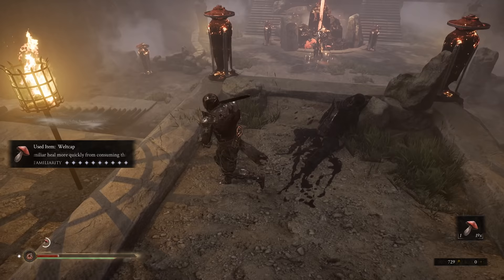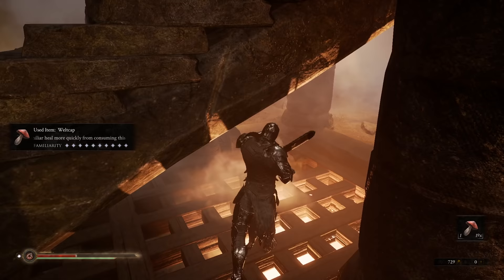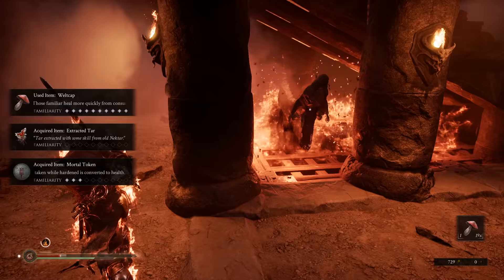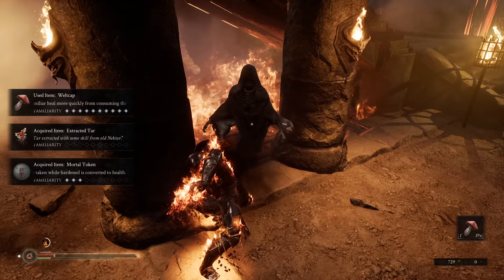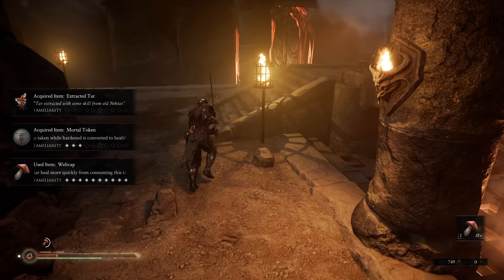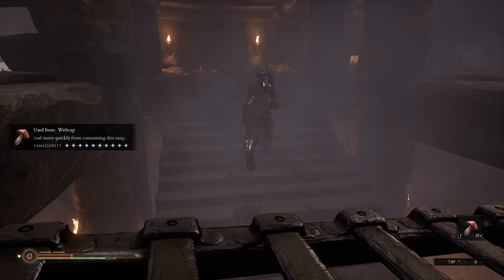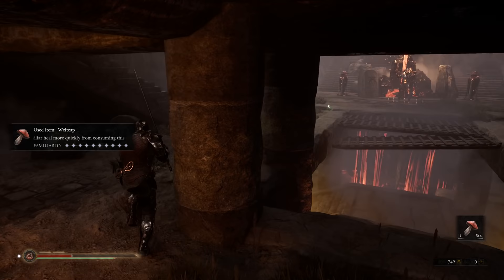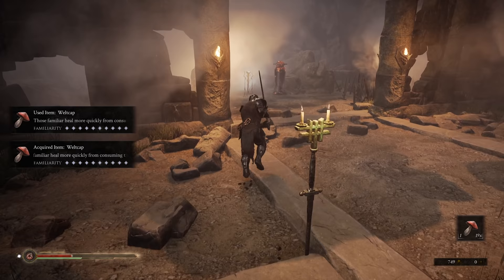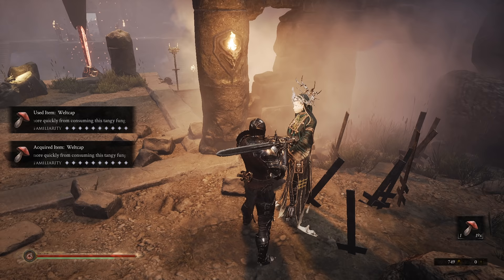Now there's another one of those crazy sword guys — don't worry about him just yet. We're going to fight him, but first we're going to head on down. This is going to spawn some of those shade things, so just be ready for them. Go back up top — just run straight past him and talk to the sester.